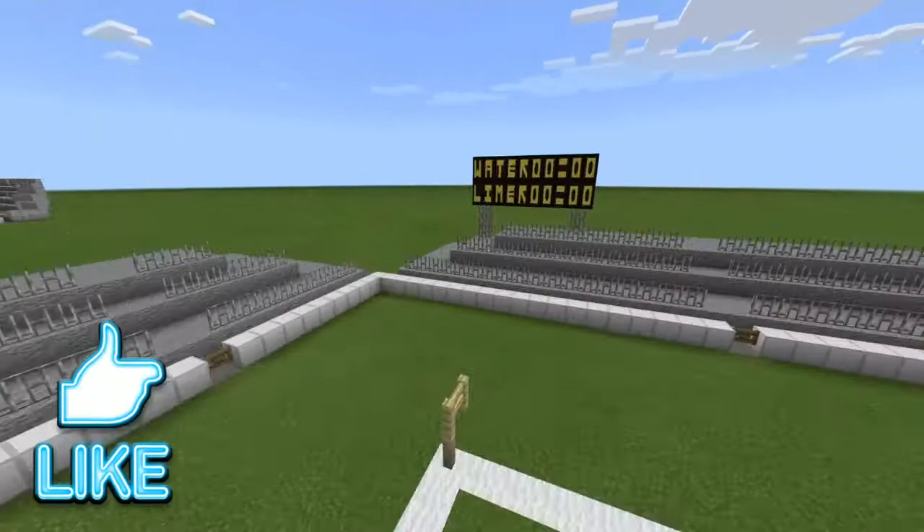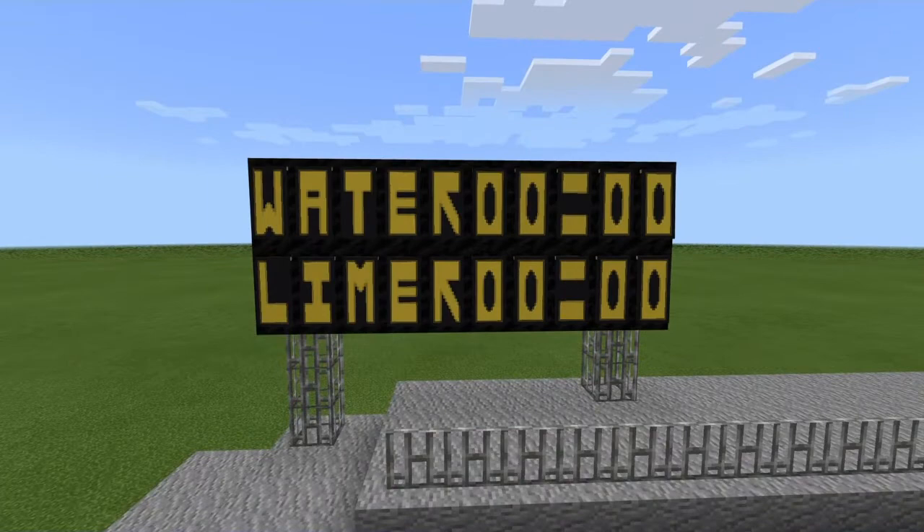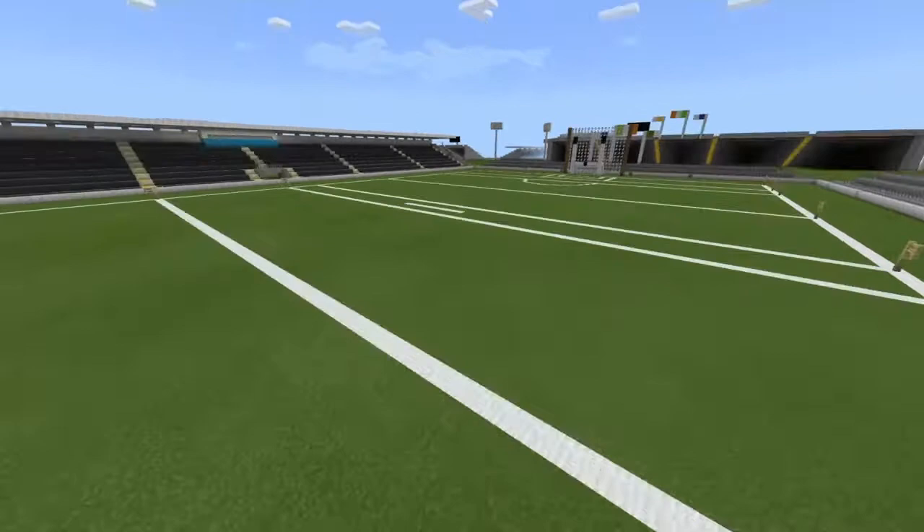We've got the scoreboard here — it says Waterford v Limerick. That'll be in the Munster Championship in the football. And of course Waterford competing in the Munster Championship in the hurling as well. In the leagues, they're in Division 4 of the Football League and Division 1A of the hurling, so they're obviously a lot better in the hurling.